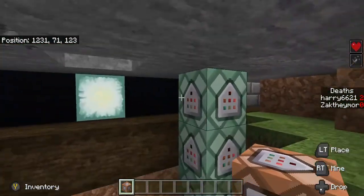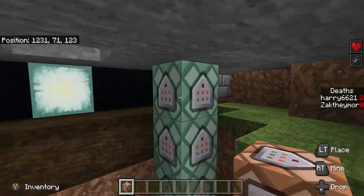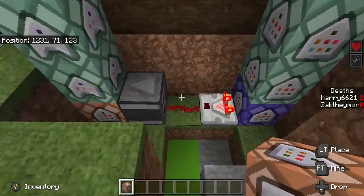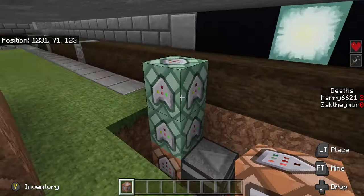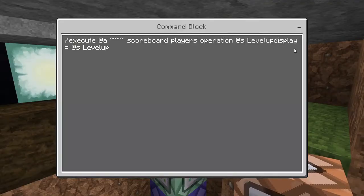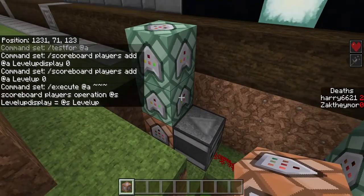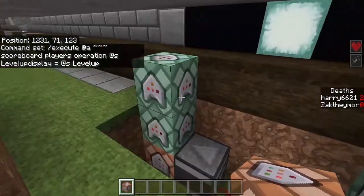For those that remember this other command block tutorial, this is the one that takes the offline player name out of the game. You will need to build that as well if you are on a realm, in order to get the offline player updated every time someone logs in and out. Change 'level up' to 'deaths', and that means you will also need to create a scoreboard that has a deaths display — so you'll have a 'deaths' and a 'deaths display'. Make sure you click the link in the description to watch that video.